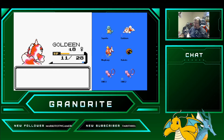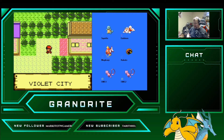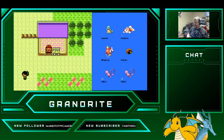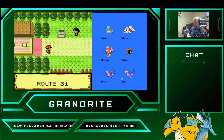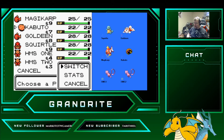Our team, interestingly enough, is a very physical attack-based team. Special-wise, I think Blastoise has our highest special stat. But Gyarados, Kabutops, and Seaking are very physical-based attackers.